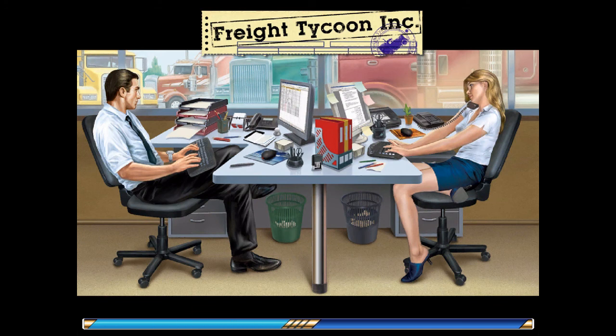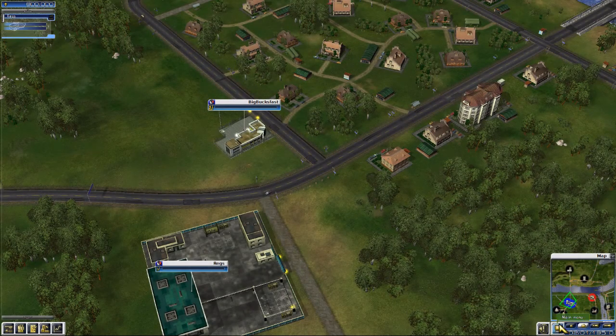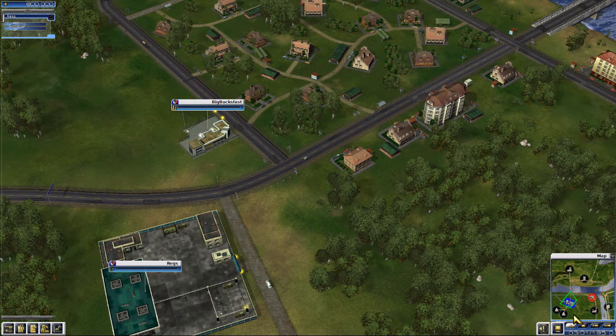This is a fairly basic tycoon-style game, in so much as if you've played pretty much any other. The first thing we're going to do is pause, because we want to have a look at what we've got. If you've played pretty much any other tycoon-style game, you know what you're going for - to turn this initial $600,000 into millions. We're going to do it by running trucking companies, because that's what the transport in this particular tycoon is: trucking. We won't be building planes, trains, cab services, buses - none of that. On this particular map, we have six areas where we are going to set up commerce routes.